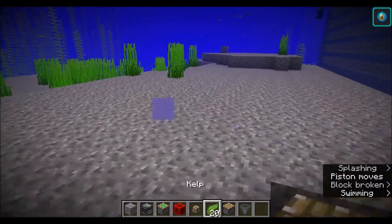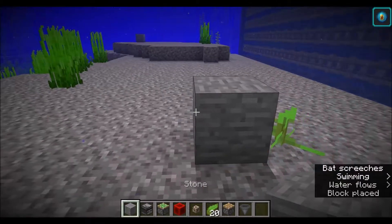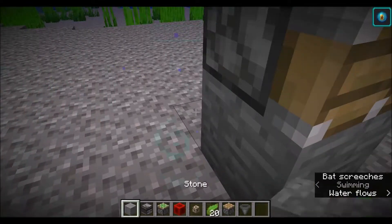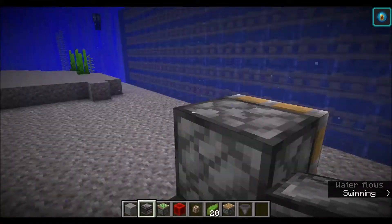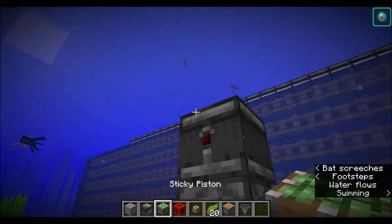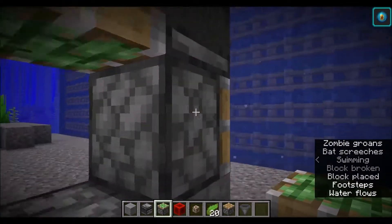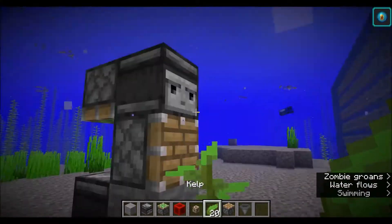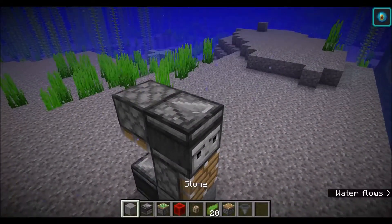I'll build one right here to show you how it works on camera. So you've got your kelp, your stone block, your piston. You want to take your first observer and put it so that the face is pointing out this way. You want a second observer up here with the face pointing out towards the kelp, and a sticky piston pointing downward. That's what'll pretty much make the whole system work.